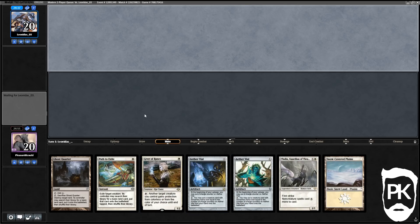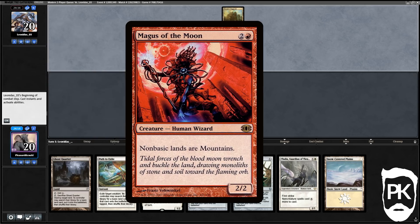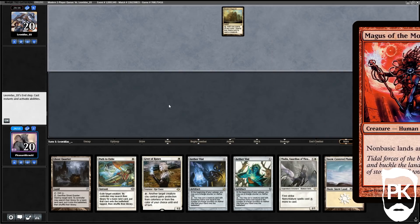If you're wondering what the decklist looks like, it's in the description below. We're playing red primarily to play Magus of the Moon. We appear to be against Humans, which makes Magus very very good if we get it down early.